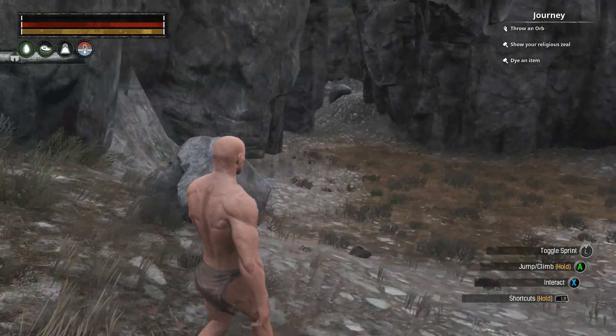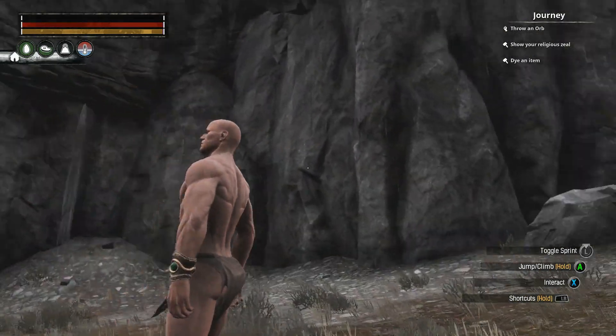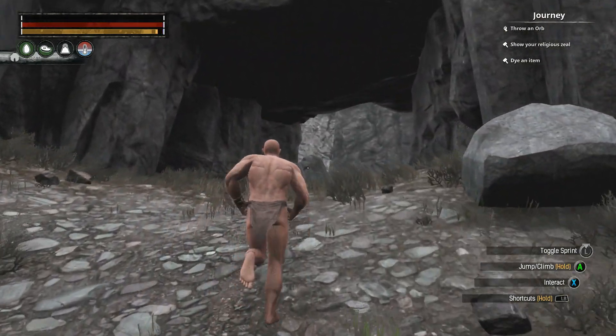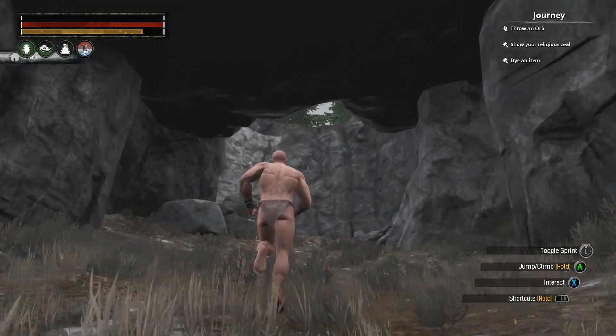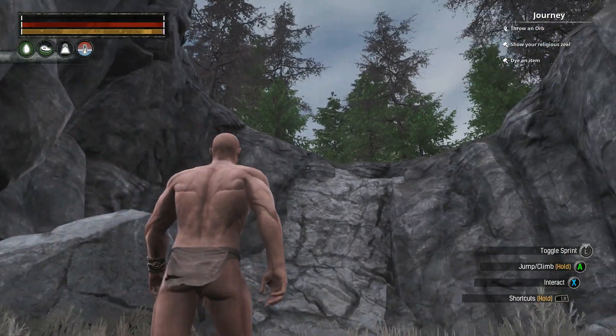For the top part, you put a bunch of ceilings, then foundations, and then you can just spam these thrones on top. So it'll take a lot of explosives to get through the top and through the sides, which would be the only ways in.